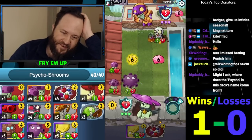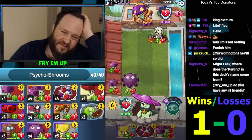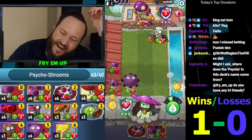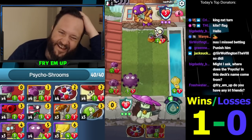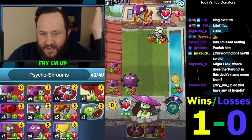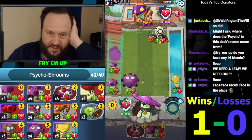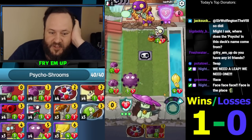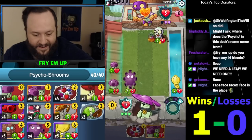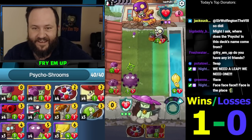Oh my god, look how devastating brainana is in this situation! What a block — heal doesn't do anything, chop doesn't help. Heal will get him to nine and we are doing nine. His super obviously doesn't save him — guaranteed lethal, got him! Brainana getting it done once again.